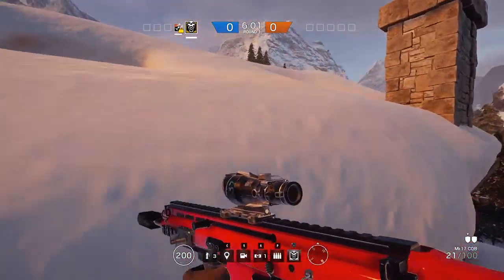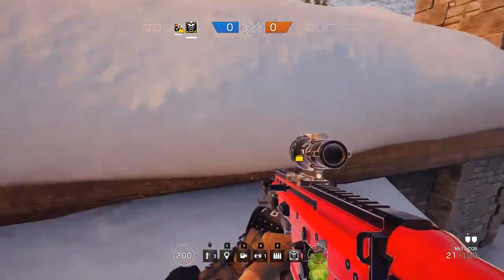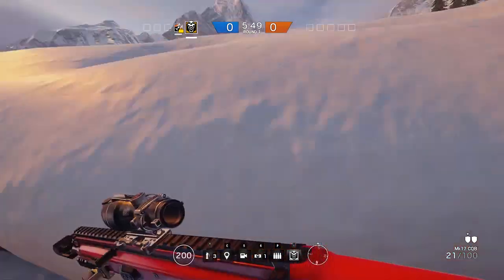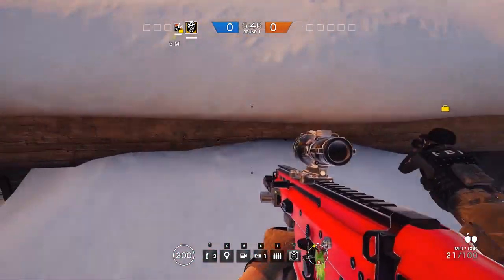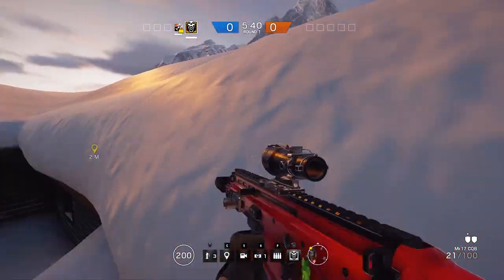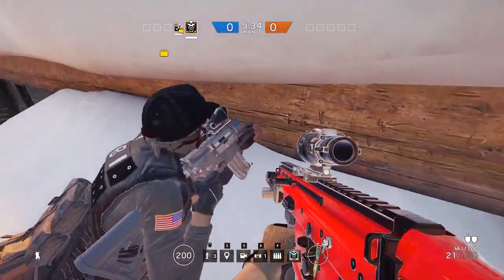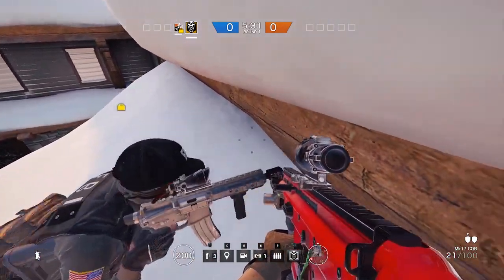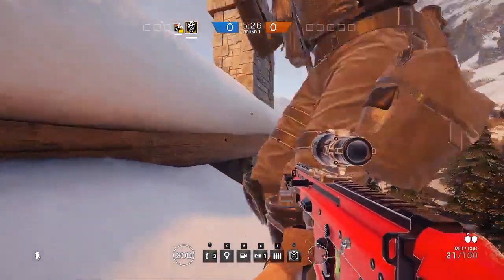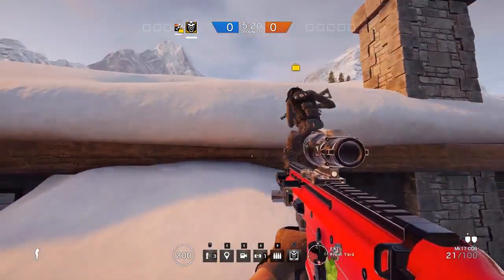Once you get up here — which we're about to in just a second — you have a lot of options available to you. It opens up a whole new element of Chalet, which is awesome. It allows you to see the entirety of the library stairs covering Blue Hall and everything else. Here you can see me figuring out where the vault option appears — it's on that left side. Once we actually end up getting onto the roof, you're going to be able to cover the library roam and people rotating from the different floors from Blue Hall.